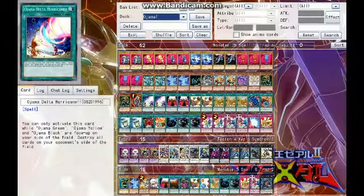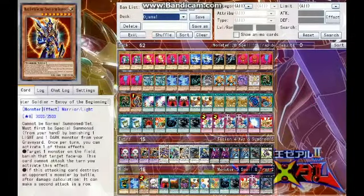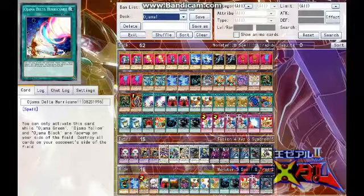And then for the spells, we have two Ojama Delta Hurricane!! — I love that it has two exclamation points. With this card, if you have Ojama Green, Yellow, and Black on your field, destroy all cards on your opponent's side of the field. That is amazing.